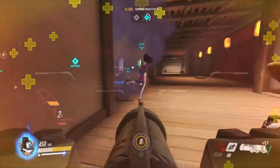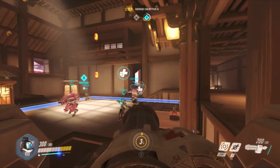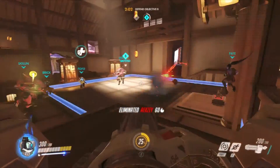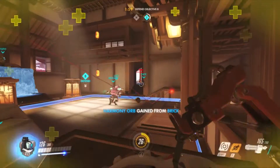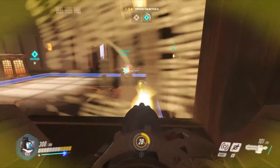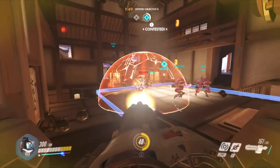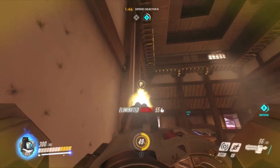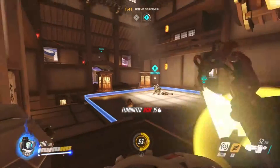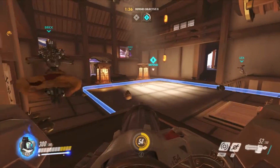Reinhardt on the right — he dashes in. He probably should have known better by now. Genji, and D.Va covering up. I was trying to get hold of the tire and destroy it before it could explode, but I wasn't expecting it to be on that side.